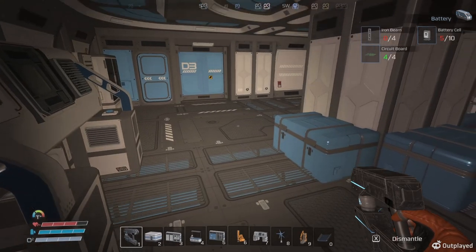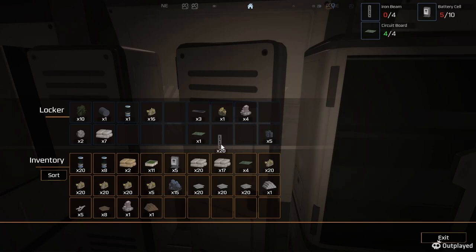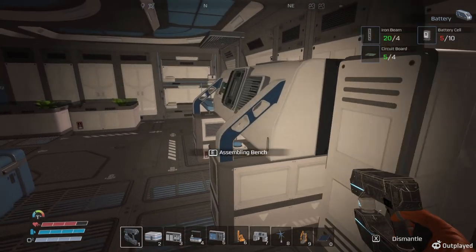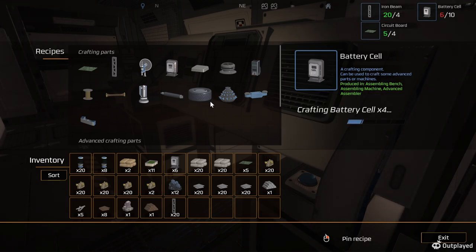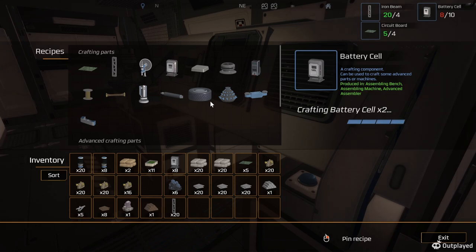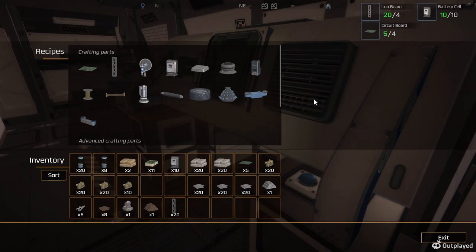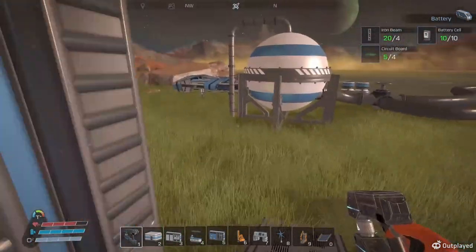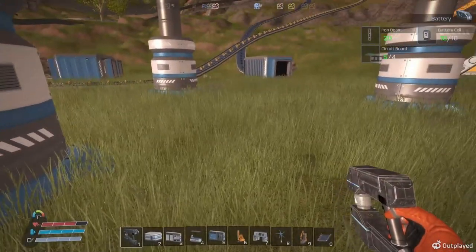Now we've got the circuits — and the beams, I do have beams in here, I know I've got like a ton of them. I do have some more circuits here too. Okay, now we need the batteries — I need five more batteries: one, two, three, four, five. Yes! Okay, now you can build a battery. I don't know where I'm supposed to put this battery — we've got a lot of wood turbines here, so maybe I'll put it in the middle of these. Let's give it a try.